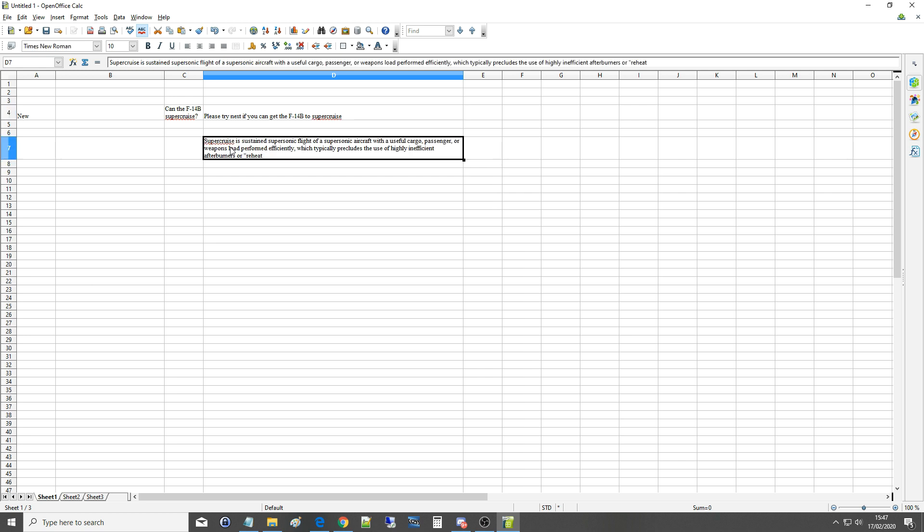Supercruise is sustained supersonic flight of a supersonic aircraft with a useful cargo, passenger, or weapons load, performed efficiently — which typically precludes the use of highly inefficient afterburners or reheat. So no afterburners, up to mil power maximum. We need some relevant cargo, so in this case it's going to be an F-14B with either air-to-ground or air-to-air cargo. The most useful load for weight and drag will be a light air-to-air loadout, and we'll see at various altitudes if we can break the sound barrier in constant level flight.